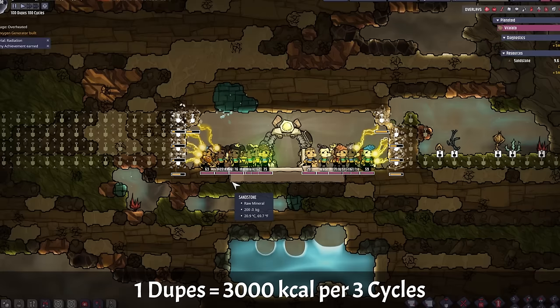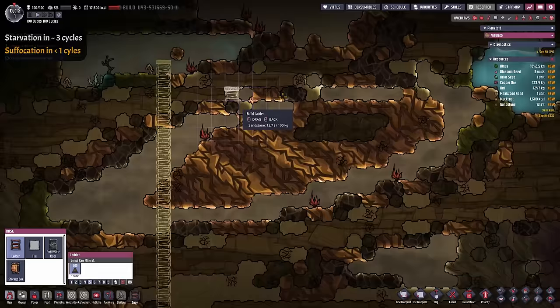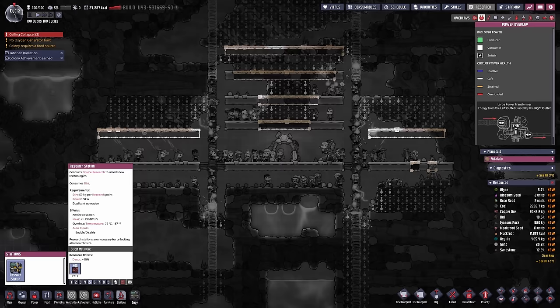Cycle 1: Power, oxygen and research. Oxygen deficiency is the main issue in the first cycle. Counterintuitively, we'll spread our oxygen a little thinner — dupes holding their breath aren't using any oxygen, so having the same oxygen over a larger area is actually helpful at this point, rather than having a few tiles of highly concentrated oxygen.